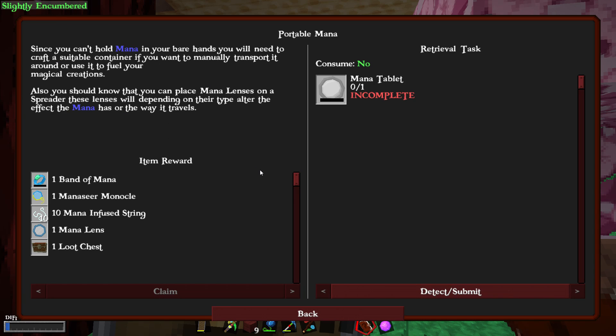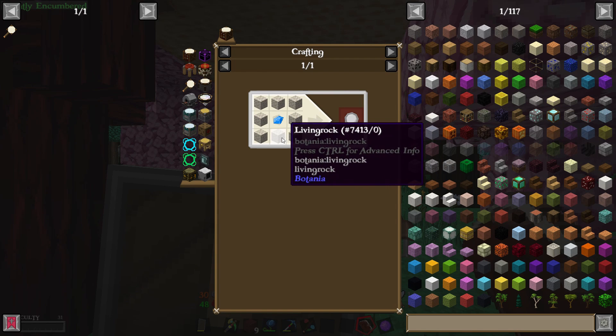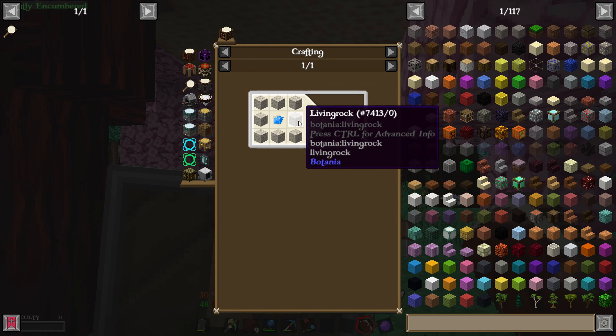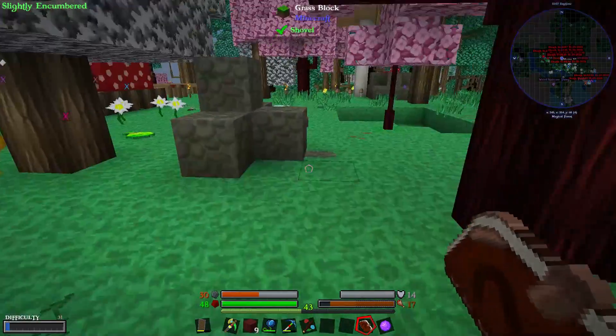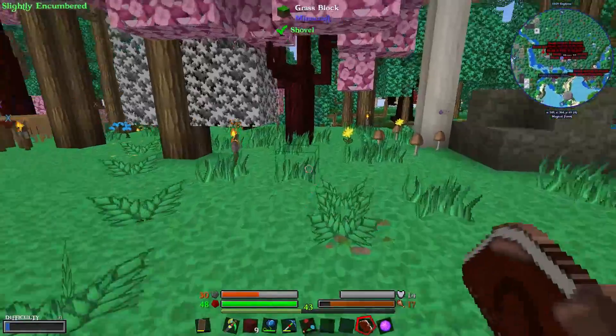Portable mana — can't hold mana in your bare hands, you need a suitable container. Also, you should know that you can place mana lenses on a spreader; these lenses will, depending on their type, alter the effect. I need eight... and the other five... okay so that's thirteen total.